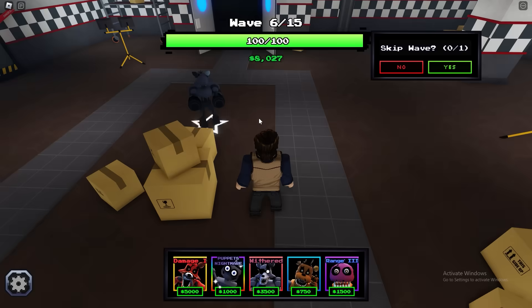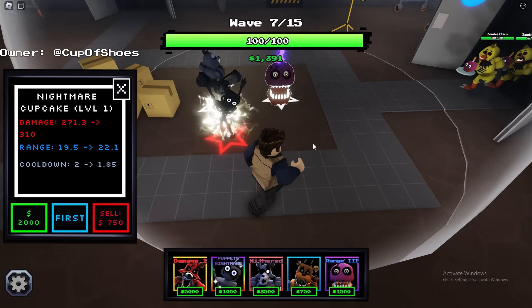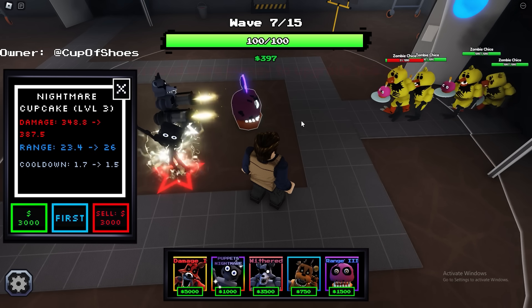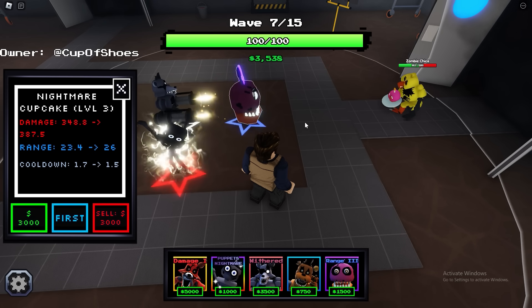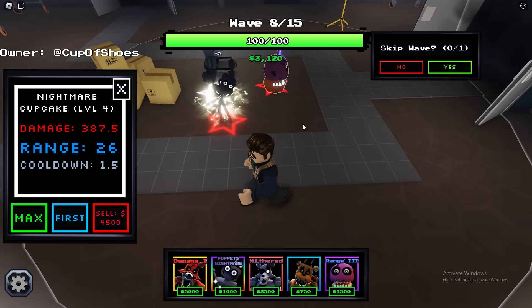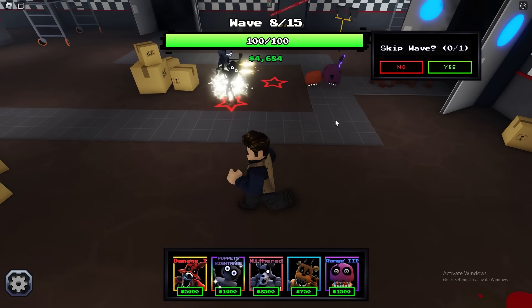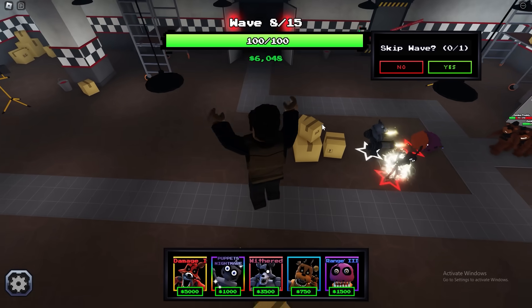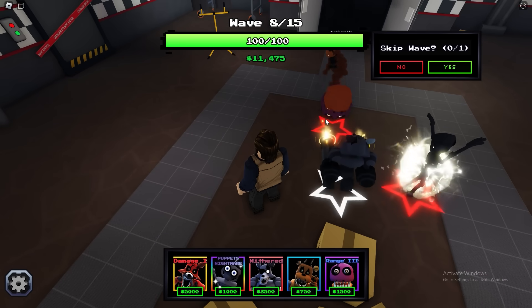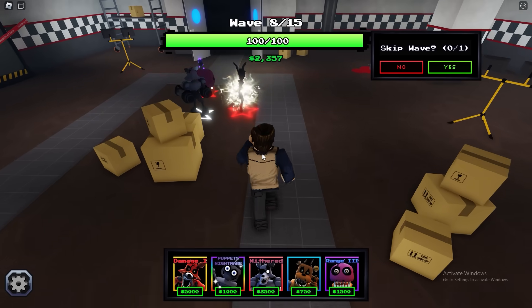Let's place an Endo right here and see if the cupcake actually gets any better. I just need some more money. Right now it is better, but it's not at max level. Okay, this is the max level. This is the worst clan unit — maybe even the worst unit in the game. I'm not sure, but yeah.